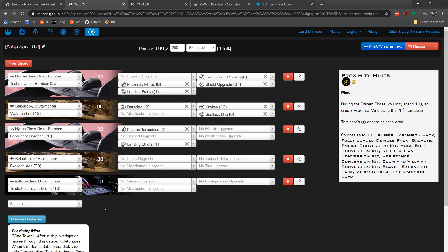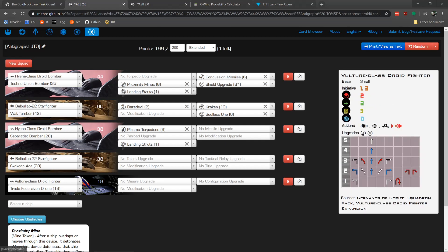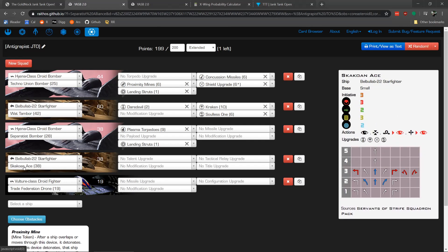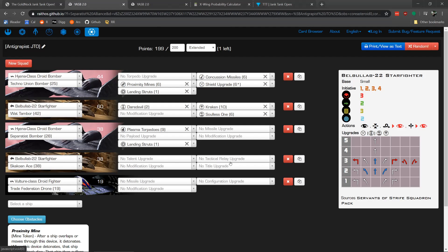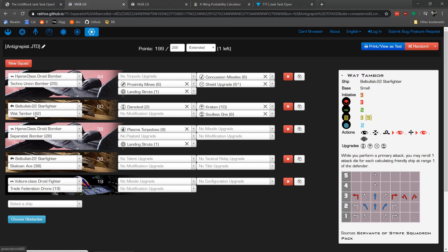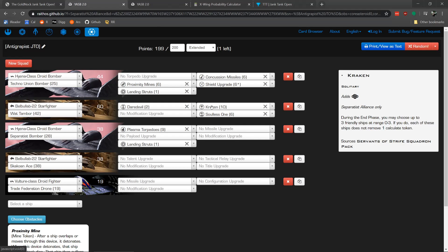The squad I ended up with is this list. Basically it's a five-ship Separatist list. I have two Vulture Starfighters — one is this Koyne Ace with pretty much no upgrades. I've played it as a flanking ship because it doesn't really synergize with the rest of the list. But Watt Tambor really synergizes with the rest of the list. He has Soulless One to keep him alive and uses Kraken to get my other ships to calculate.